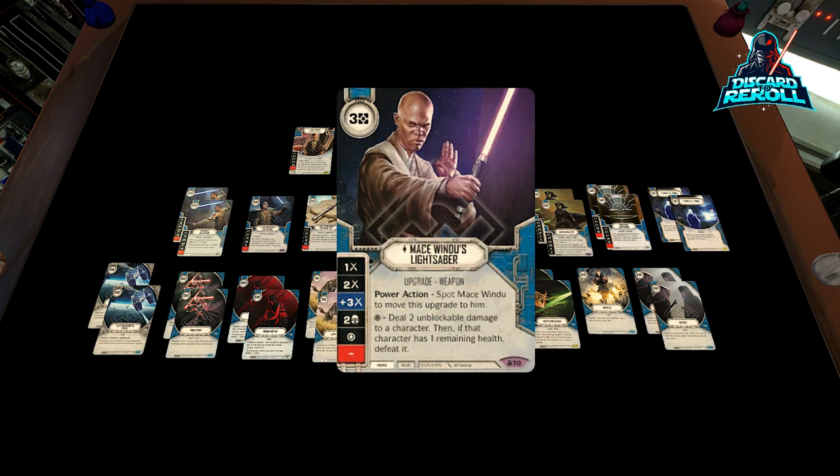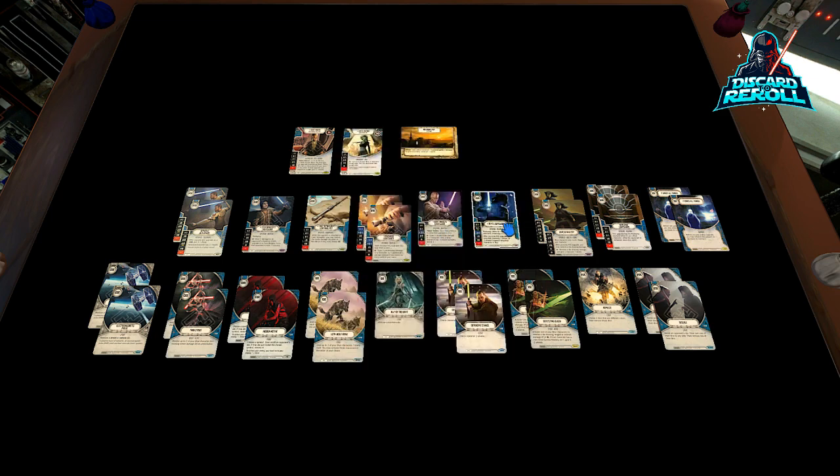We have one copy — I'm not super high on this card — but it's the namesake lightsaber of the deck: Mace Windu's Lightsaber. Die sides are okay. The one side on it is a bit underwhelming, but I do like the two shields and the special is pretty cool. It says: deal two unblockable damage to a character, then if that character is at one health, you can defeat it. It's a callback to his original ability on the first Mace Windu. It also has a power action to spot Mace Windu to move this upgrade onto him — kind of a little bit of that Luke Three effect, but only specific to this upgrade.